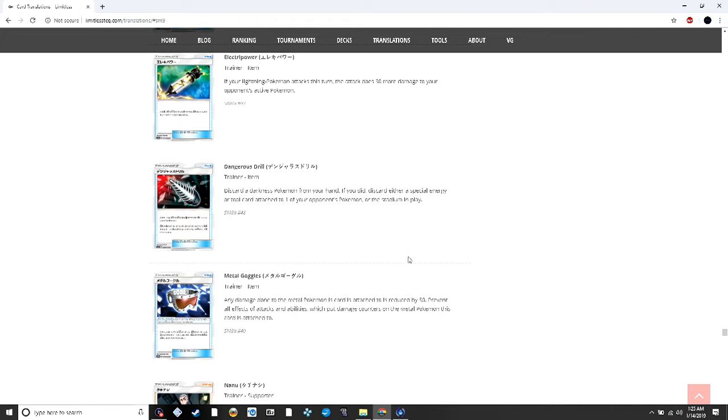Dangerous Drill — discard a dark Pokémon then discard a special energy, tool, or stadium. This is like Xerosic but you just need a dark Pokémon, so dark decks will love this. Zoroark decks being able to discard extra cards — that's going to be pretty crazy. Metal Goggles reduces damage to metal Pokémon by 30 and prevents all effects of attacks and abilities that put damage counters on it — a better Metal Frying Pan since it also stops spread decks.